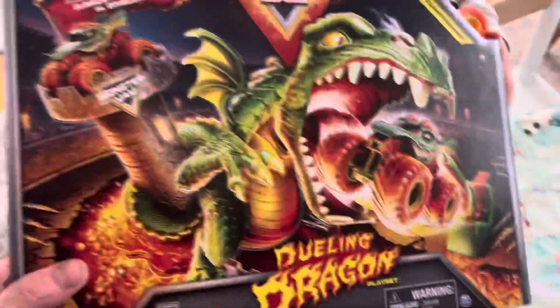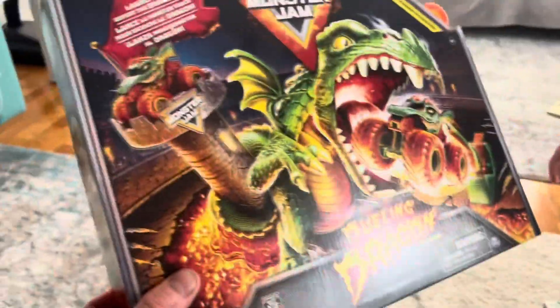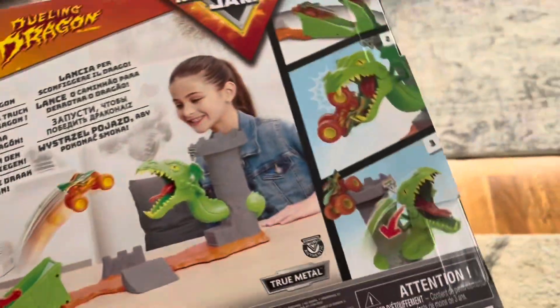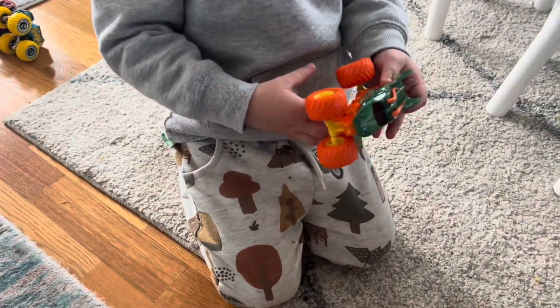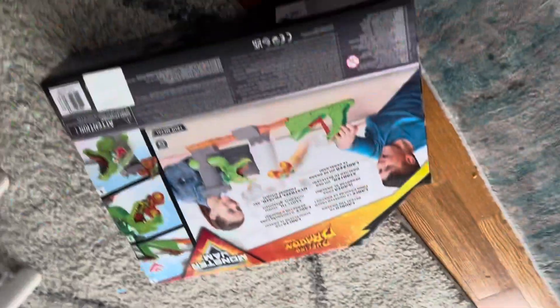All right, what are we doing here Charlie? What's this? Dueling Dragon — Dueling Dragon! We're gonna unbox this and have a look at what it's about. Yeah, looks like it's got a launcher in there. Monster Jam — do you like Monster Jam stuff? Yes! Monster trucks, yes, it's your favorite. All right, we'll unbox this.